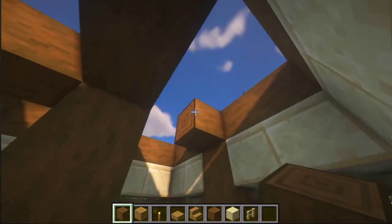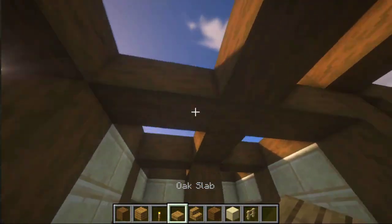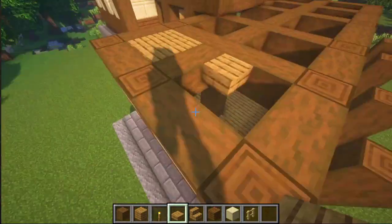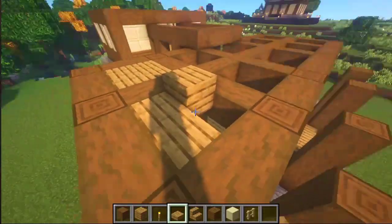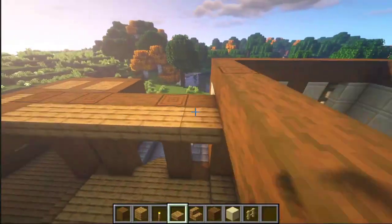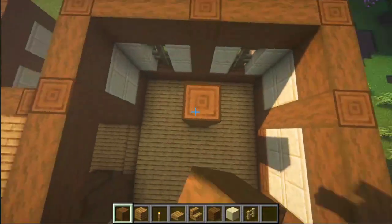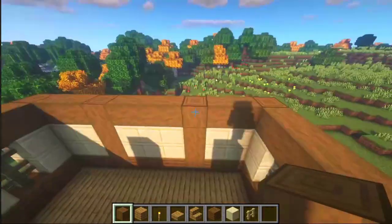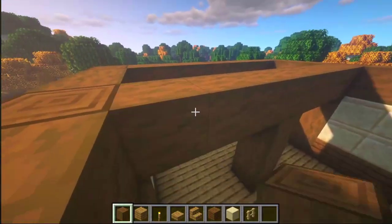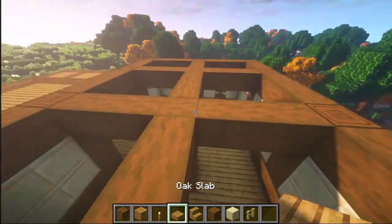And let's add some across — like here. And here. Like so. And now across like this. Now take some oak slabs and place upside-down versions of them on the inside. Let's finish this ceiling. And let's make this part of the ceiling too. Now here let's add some more columns like this, and here. Once again some connections like so, and across like this. Ceiling made out of oak slabs.